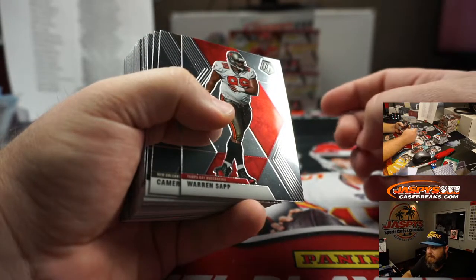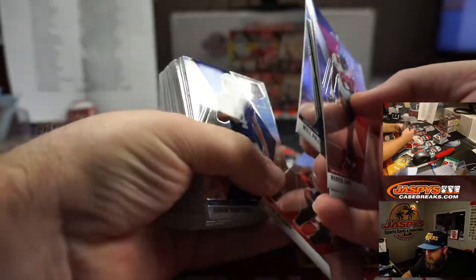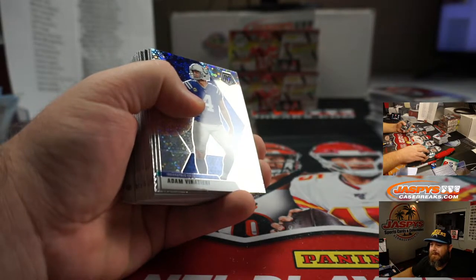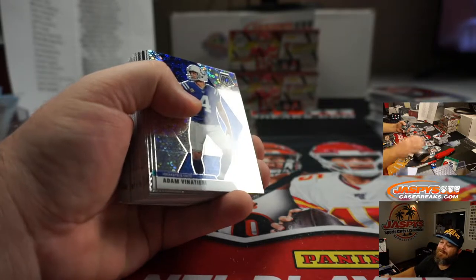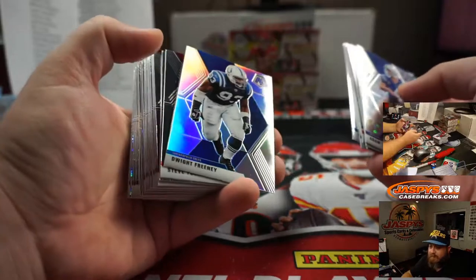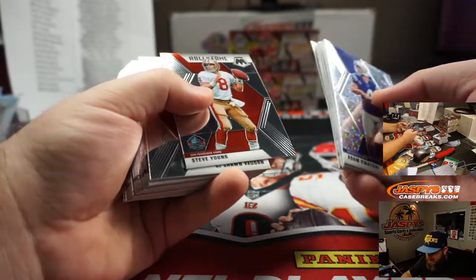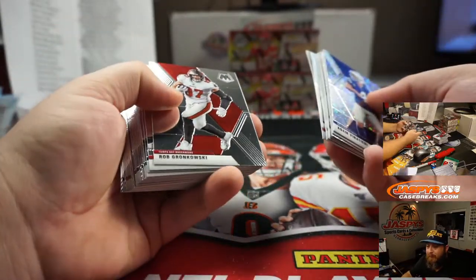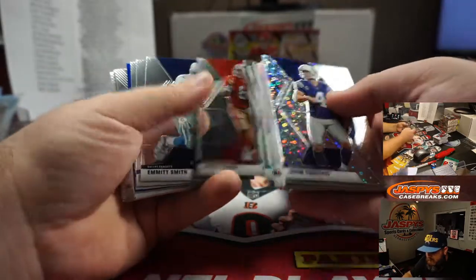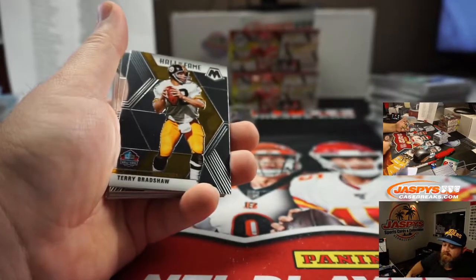Bengals are playing — I forget who they're playing — they're playing a bird team. That's right, they're playing the Eagles. Adam Vinatieri, no huddle for the Colts, Sean Maddox. The Jaspies are going to be so upset if Joe Burrow gets his first win against the Eagles and they go 0-3. Dwight Freeney, Silver for the Colts, and Matic. TJ Watt, blue, 2 of 75 for the Steelers and Richard Apples.